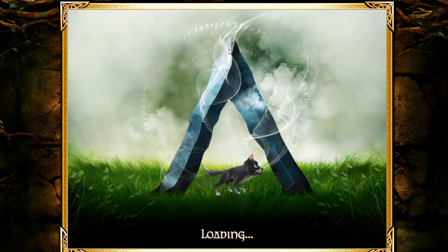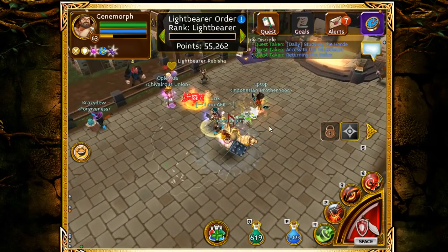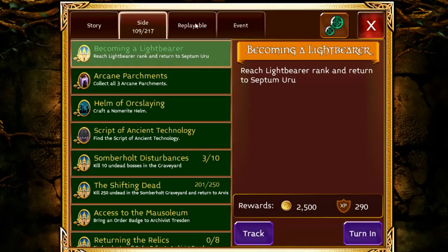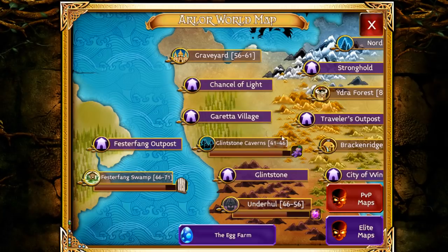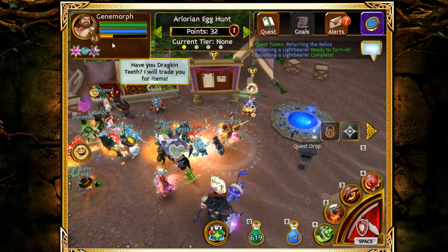Once you're a Light Bearer you have full access to everything in the Mausoleum. The next rank is Light Bearer Elite — I think you need about 100,000 points to get there. Then you do a quest to become either a Dark Acolyte or Luminous Templar, which I'm not going to do right now. I prefer farming as a rogue, but this is an option I can use later.